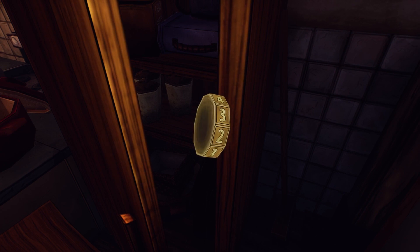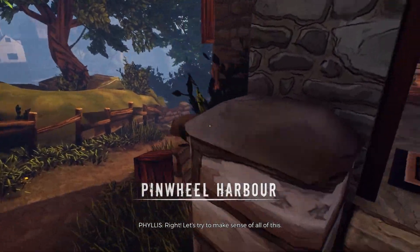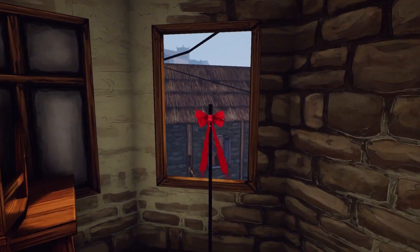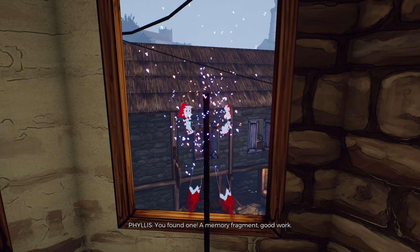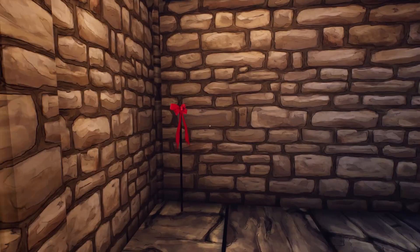In this cupboard — I'll say this now — you need this little wheel thing, so do take it. We're in our first memory now and this is obviously where we grew up. It's a little town called Pinwheel Harbor. You're really meant to just be looking around for all these ribbons — there's eight of them, collect them all. But we're here for the projectors because this is part of the achievement.